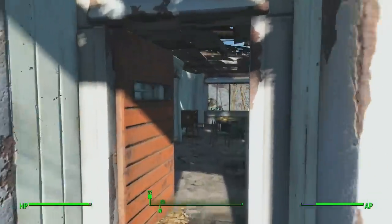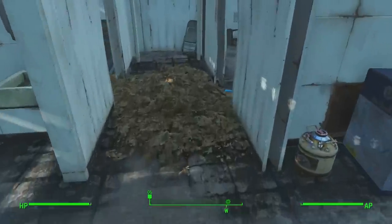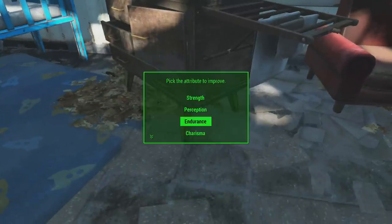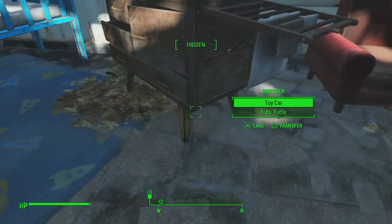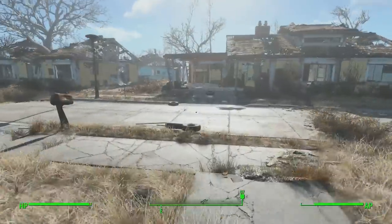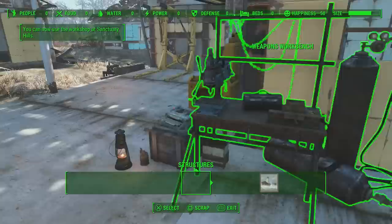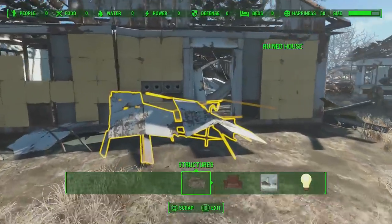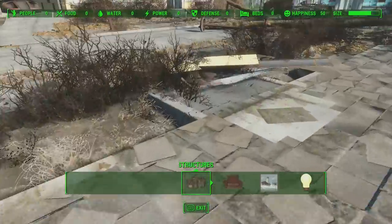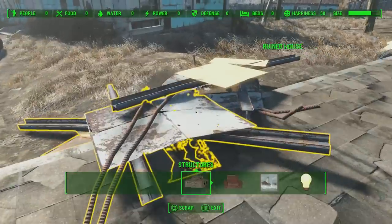I'm going to grab the skill book here just because why not. We're going to run into Shaun's room and grab the 'You're SPECIAL' book down here. If you're playing legit you're going to want to go for Endurance — in fact you could take a six in Luck and then put one point into Endurance so you have three Endurance to start. I'm quickly going to clear this house because I plan on coming back here to do my exploit.